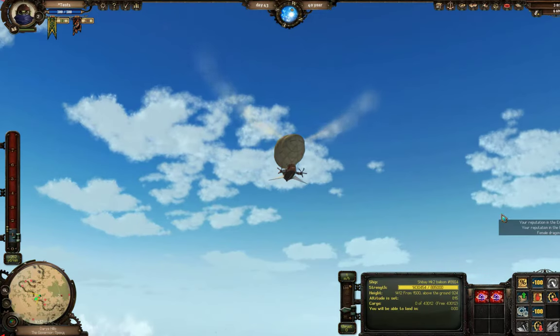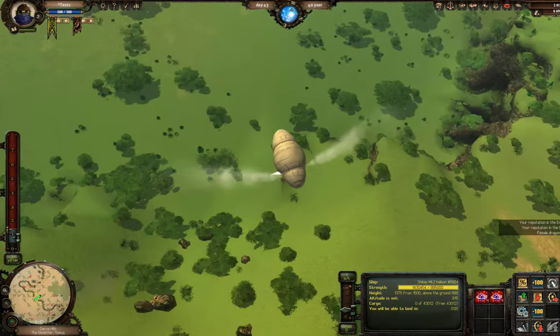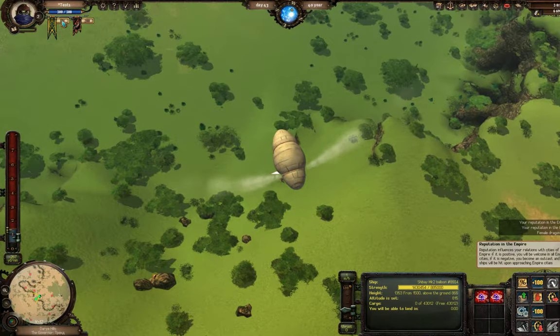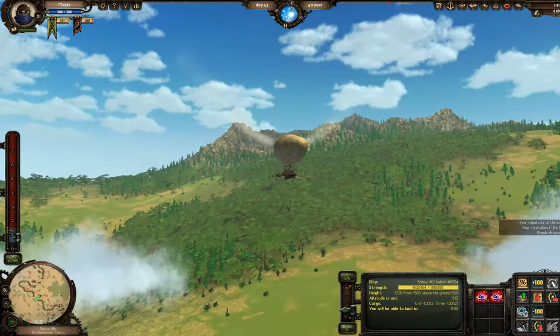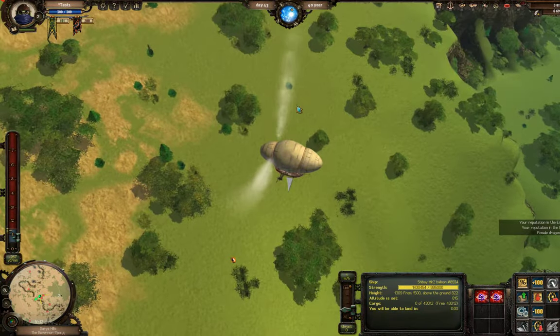With each dragon I kill I get reputation with the empire and union. The higher your reputation the less you get from each dragon killed, but it will still add up over time. Reputation is good because it means you're allowed in the lands of said union or empire. While we continue to fight dragons we're gonna drop down and start to pick up some of this dragon loot.